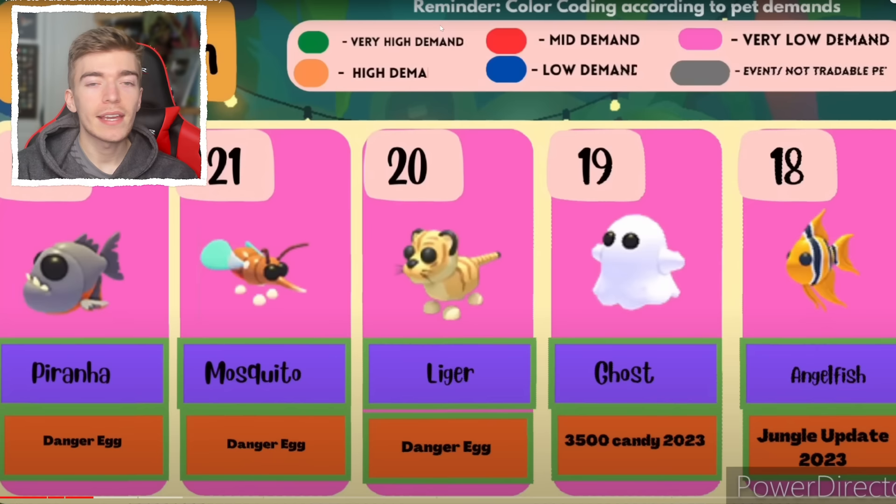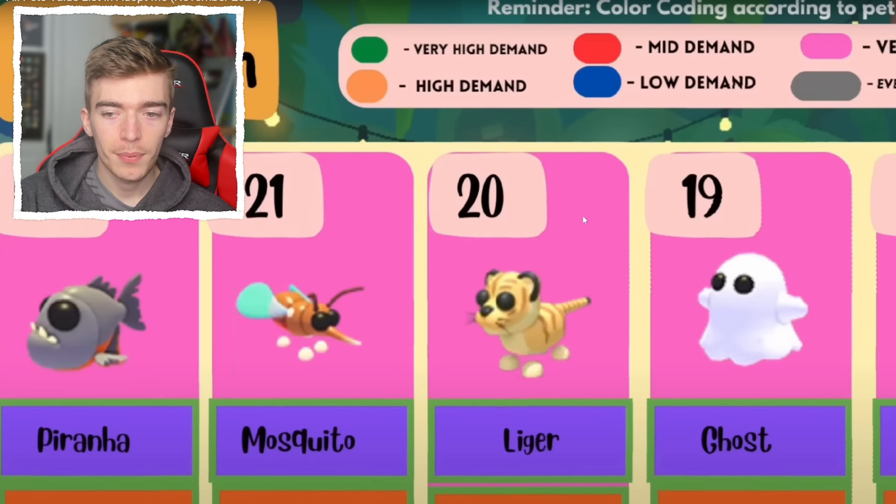There's also a chart in the top right where all of these things are color coded — this color means very low demand. The colors seem to match up because no one wants these commons. I look at that and I'm like, I don't want that — apart from a ghost. Ghosts are cool.